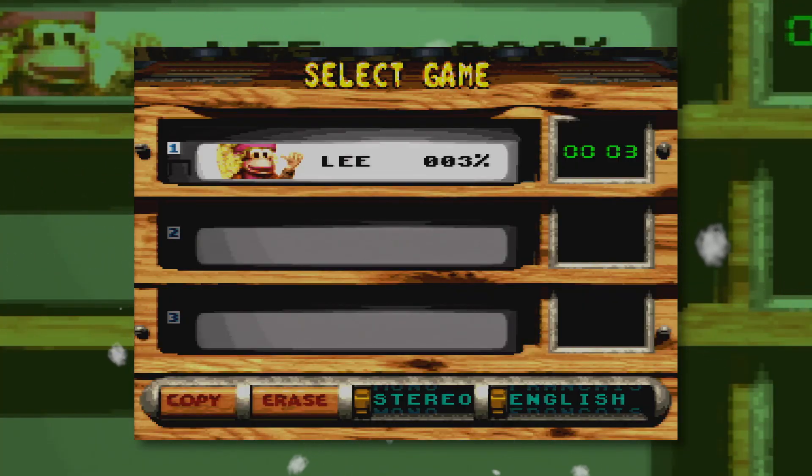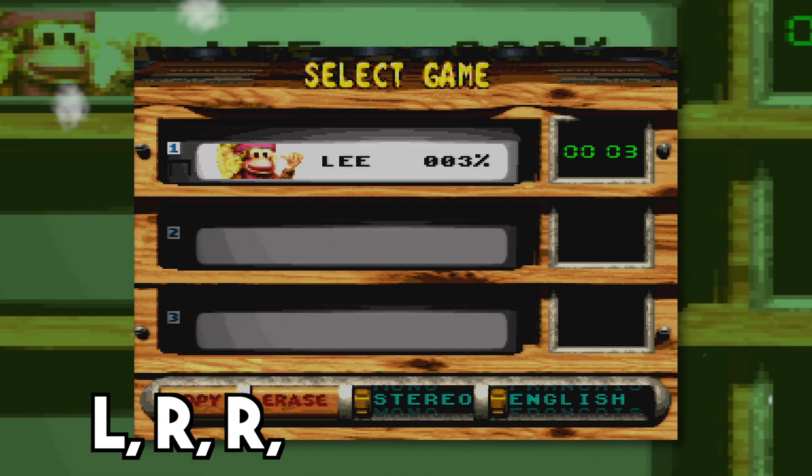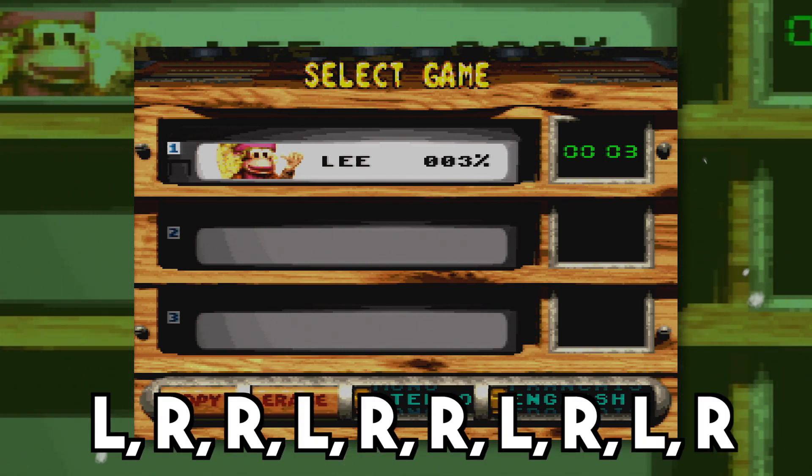Each cheat is initiated by highlighting the save game you want to load and typing in the following button combination: L-R-R, L-R-R, L-R-L-R.